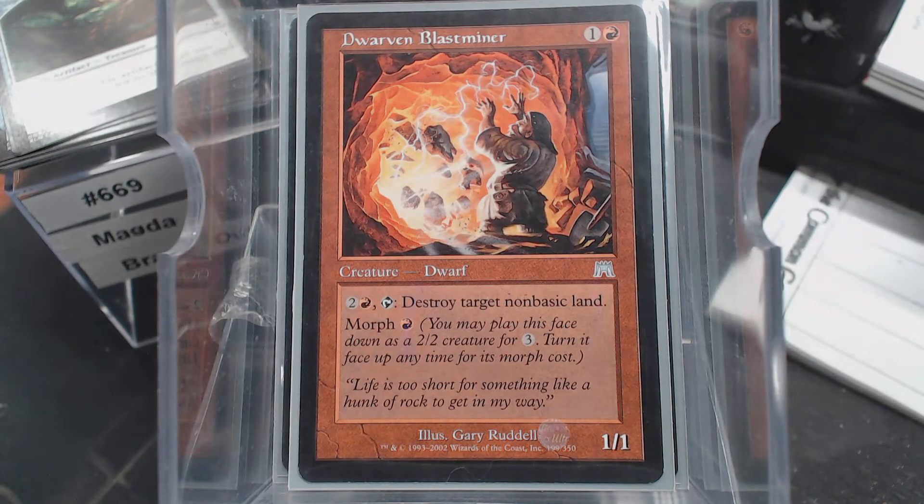You get to spend three mana, tap your dwarf, destroy a land, get a treasure, and lose friends. Actually, no — you won't lose friends, you'll just lose your dwarf, because people don't let this guy live. They really, really don't. You might get one land off of it, and hence one treasure, but yeah — it dies quick.